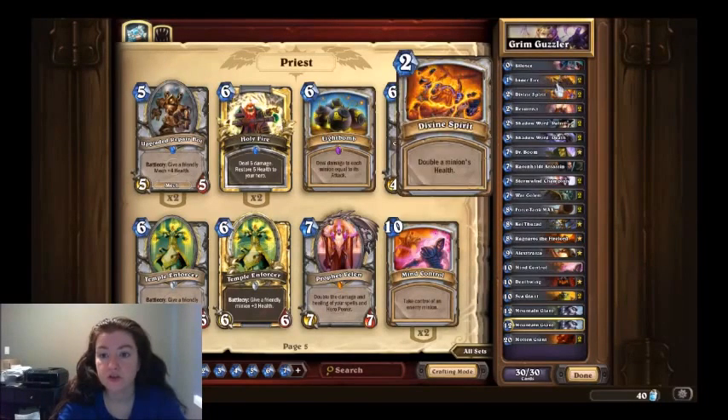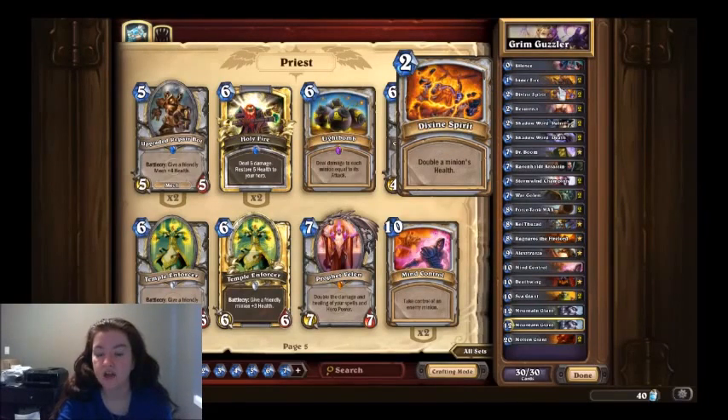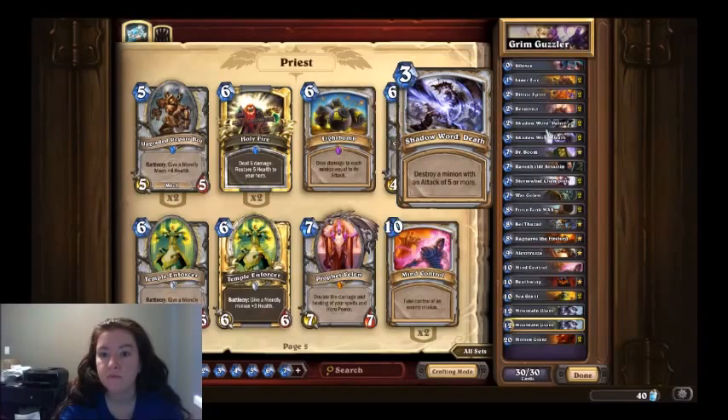Divine spirit doubles a minion's health — great if you have a good hitter on the board. Resurrect is kind of essential to this. Two Shadow Word: Pains are good for the grim patrons. The grim patrons are 3/3s, and if you do damage to one and it survives, it spawns another one — so you really want to make sure you wipe them out quickly. Shadow Word: Death is great too.